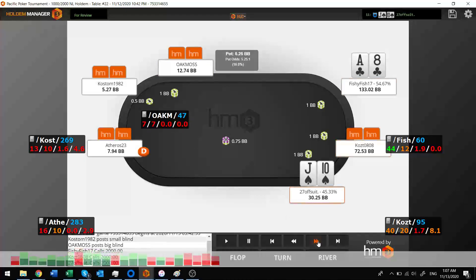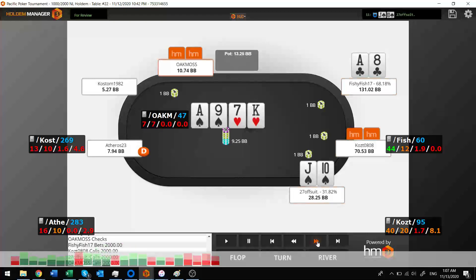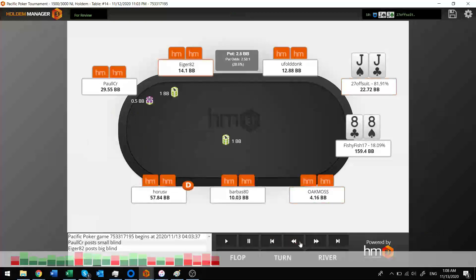I'm just flat-limping with jack-ten suited. When early position people come in and flat, I feel like they've got cards. I'm on a flush draw, obviously going to call and see the next card. I'm looking for a queen or a spade, and sure enough, I hit the spade. I should have bet bigger — I remember kicking myself here. He's got the ace, so he'd probably call off at least 8 big blinds. He calls, and at least I get a little something for the flush.